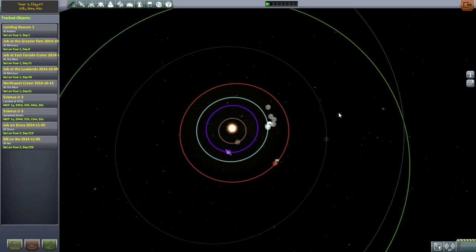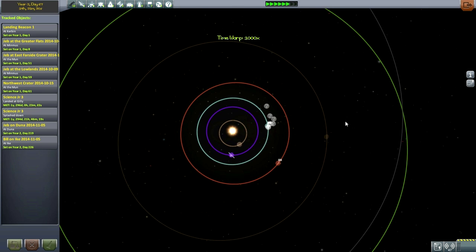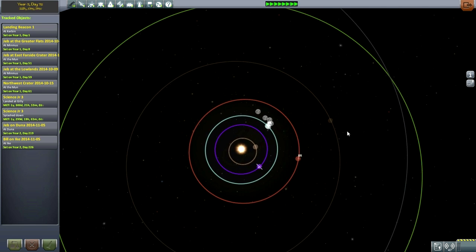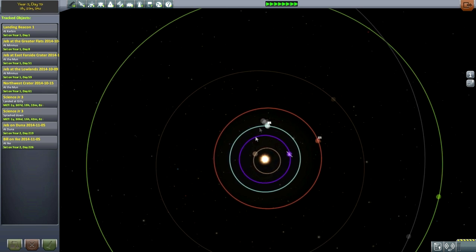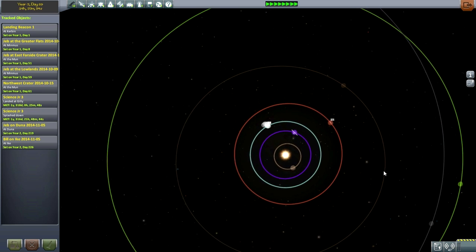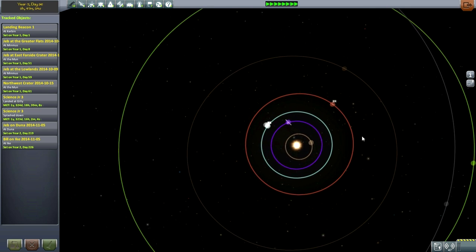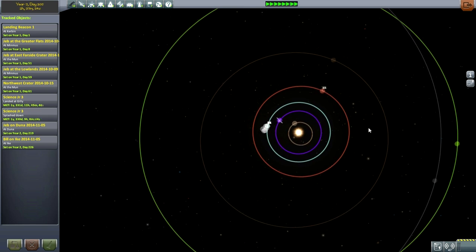Hello everyone, and welcome back to my Hard Time series in Kerbal Space Program 0.25. I begin this episode by basically relying on planetary alignment to figure out my fate. This is somewhat astrological, but really it's a matter of finding the right transfer point. I'm just waiting to see which of these planets is going to come into the right phase angle with Kerbin first.